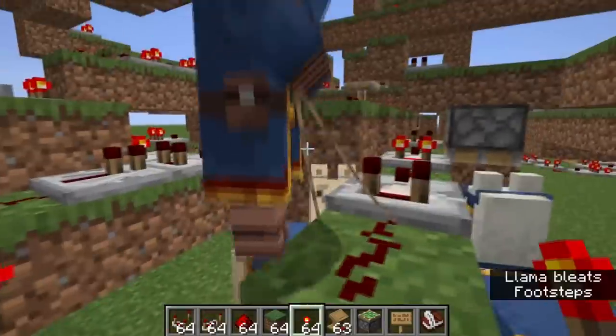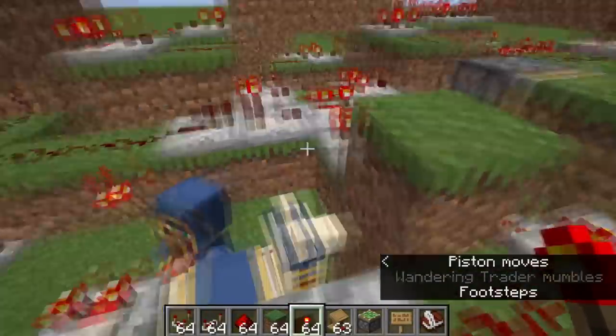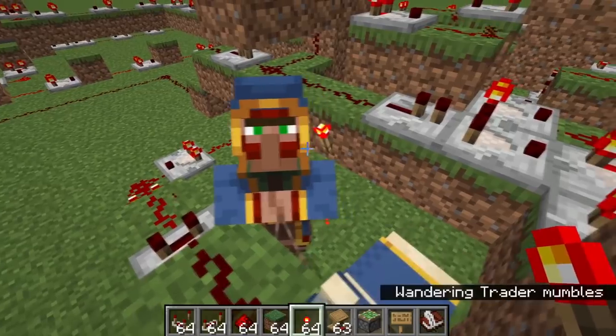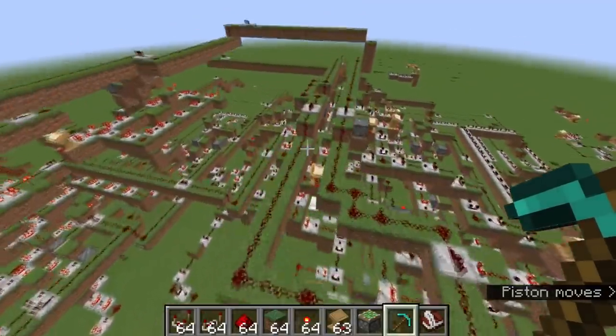I'm trying to build a neural network. I don't want to buy your stuff. I don't want a bucket of pufferfish. What you're seeing here is an analogue neural network.